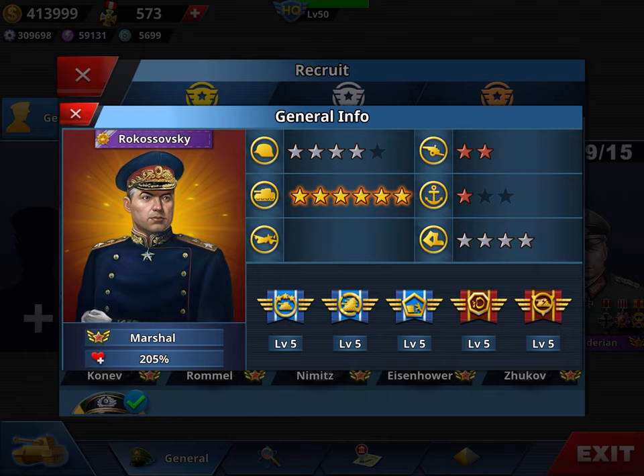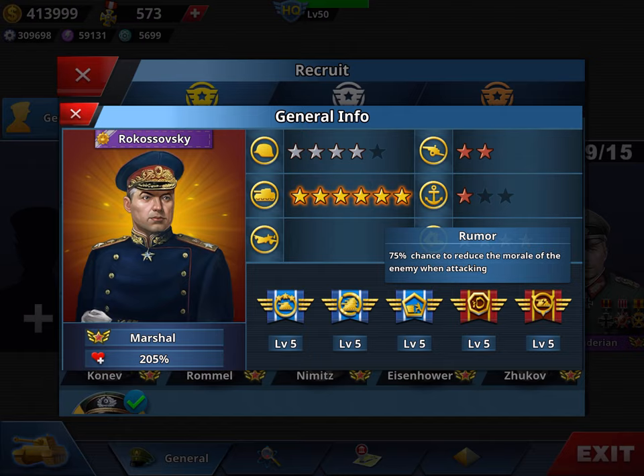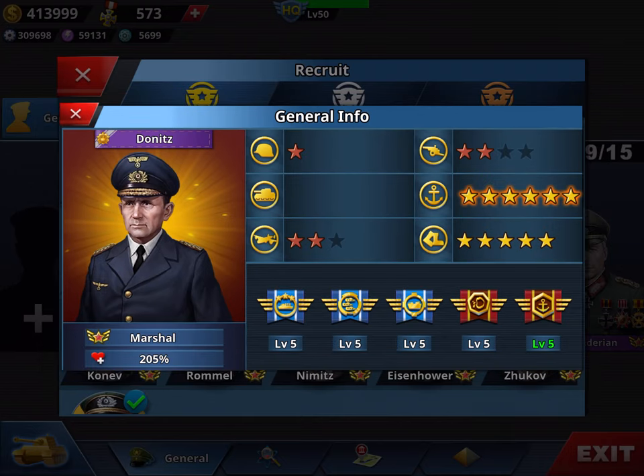Rokossovsky is my third general — fourth if I factor in the premium general. If you're not into premium, he can be your third general. He has top tank skills and four stars in speed, unfortunately not upgradable — that's a drawback. His cost is 2,455 which is reasonable. He has great skills: Panzer Leader and Tide of Iron, and I added Blitzkrieg and Rumor. For a third general it's a bit expensive, but tanks are the most important unit — put all your medals on tanks.